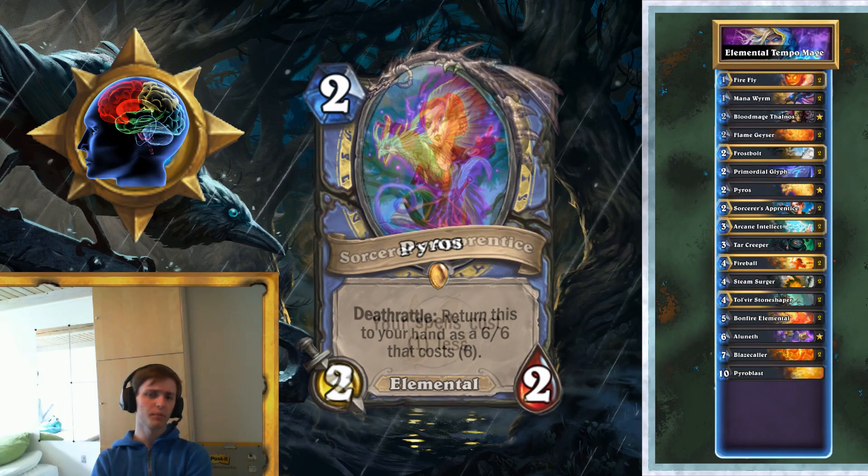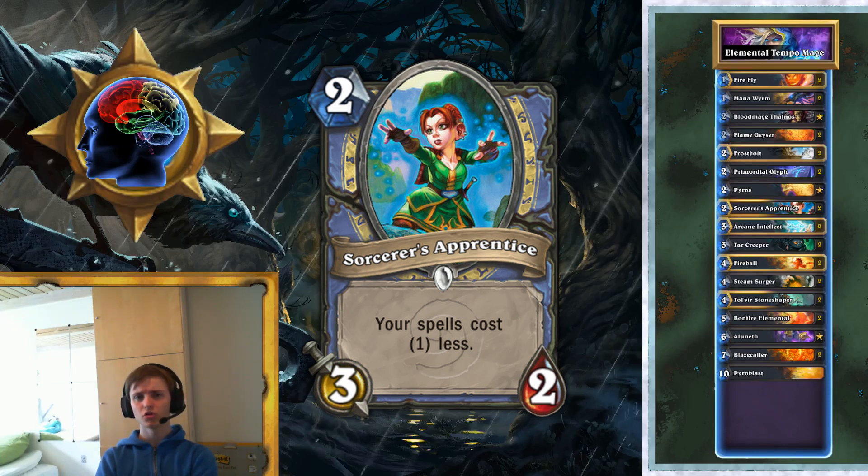Then we've got Sorcerer's Apprentice. The Apprentice is really important since she discounts a lot of these cheap spells you have, like Flame Geyser, Frostbolt, and Primordial Glyph. That means you can play them a lot more easily, and turn three becomes a lot better if you play Apprentice and a spell — that's actually a pretty solid turn three. The stats are good, and it helps you squeeze out things when you're drawing a lot of cards. This deck has some pretty good two drops available, including Sorcerer's Apprentice.